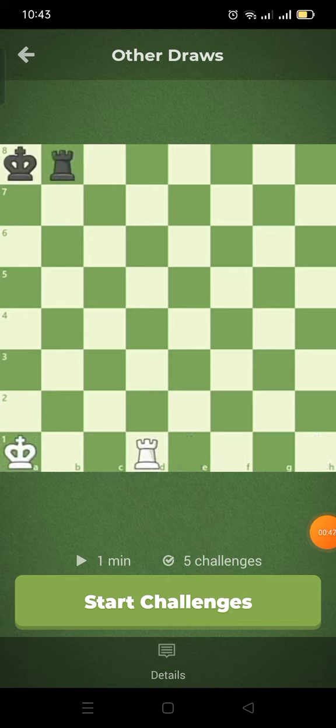Finally, you can also draw if 50 pairs of moves have been played on the board without any captures or pawn moves. This keeps you from dying of boredom as you and your opponent move your rooks back and forth forever.